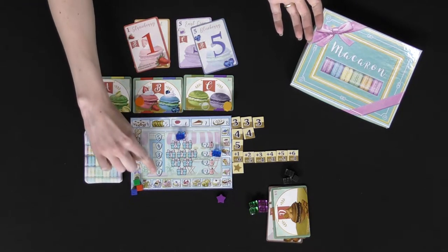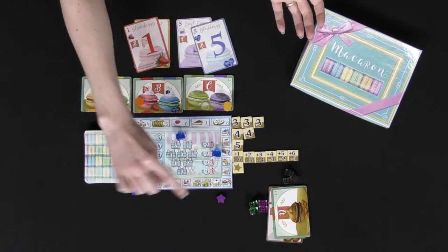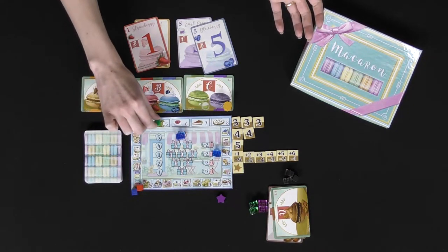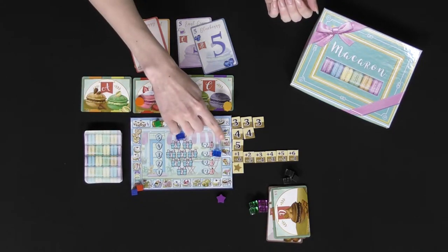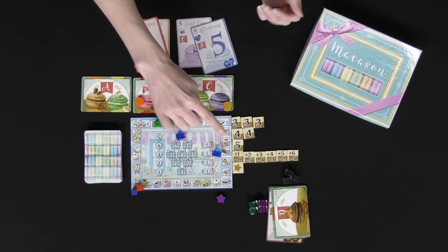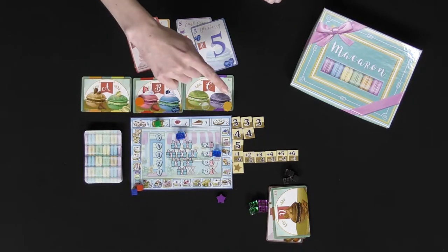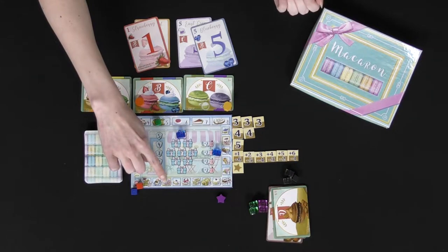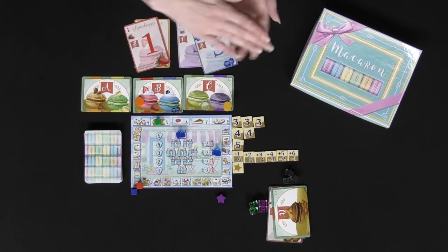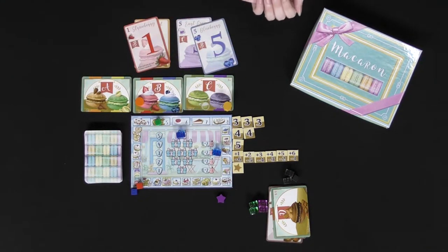Players will tally up their points and move up on the score tracker. In a normal game, you might play to 10 points — whoever gets to 10 points first wins. You can also play to a higher scoring game, like 20 or even 30, by using the opposite side of the board.